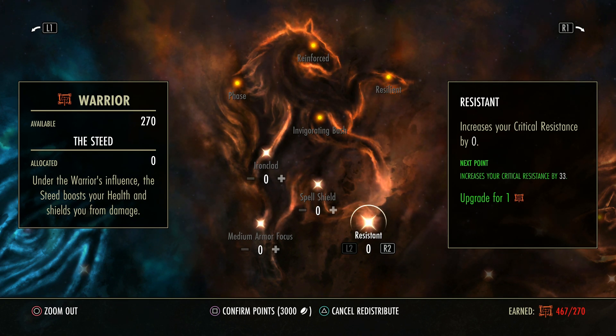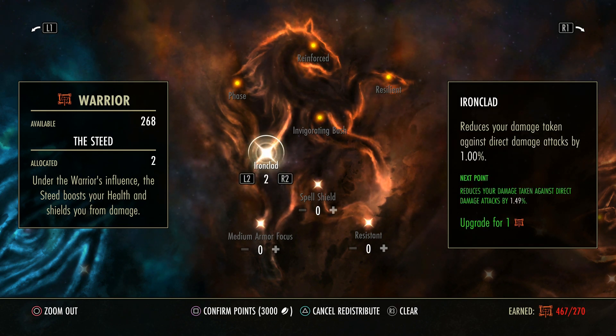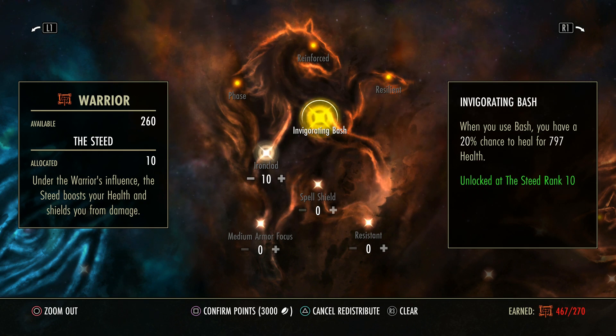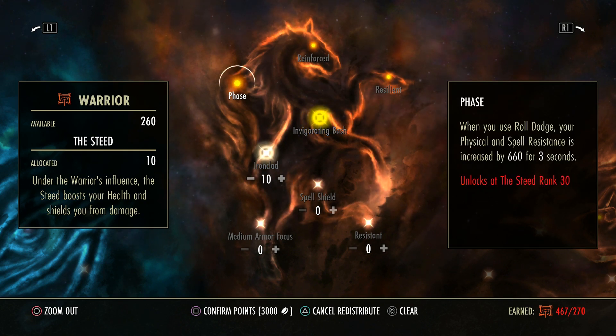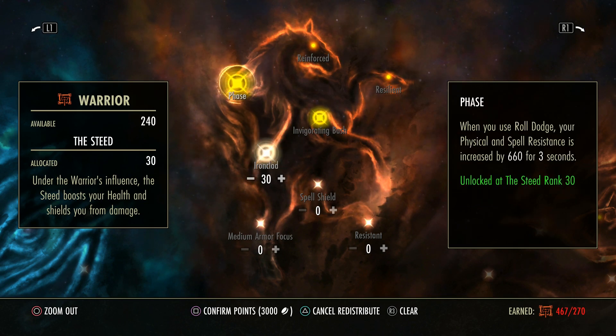For using a set amount of points in this tree — and all the other trees as well — you get bonuses. So when you use a bash attack you have a 20% chance to heal off of it. Now this only requires 10 skill points in this tree. So if we put 10 points in here, we unlock it. This one here requires 30, so if we put 30 in, we unlock this.